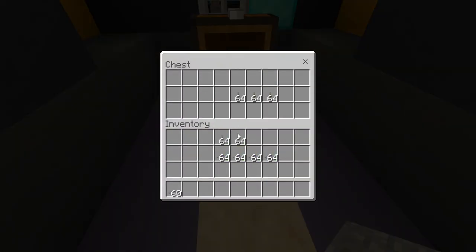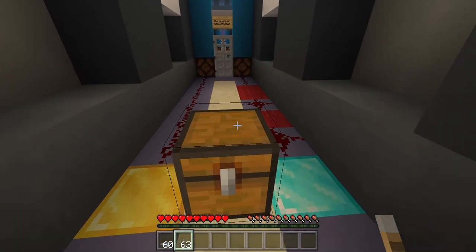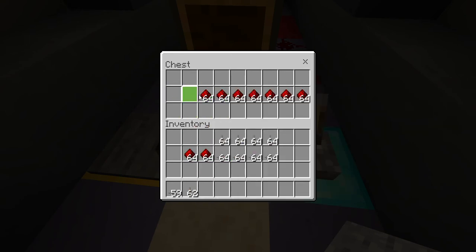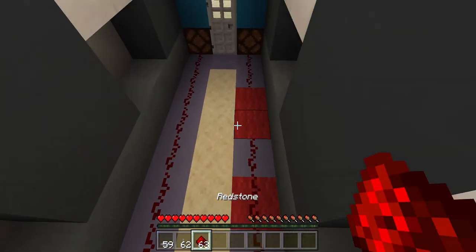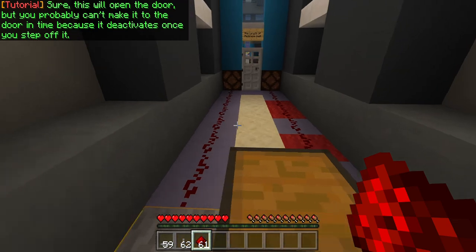I'm gonna give you some levers now. For the sake of the tutorial, these can only be placed on blocks of diamond. Unlike the pressure plates, you can turn these on and leave them on. Now you're getting some Redstone dust — this can only be placed on Redstone. This will open the door, but you probably can't make it to the door in time because it deactivates once you step off it.